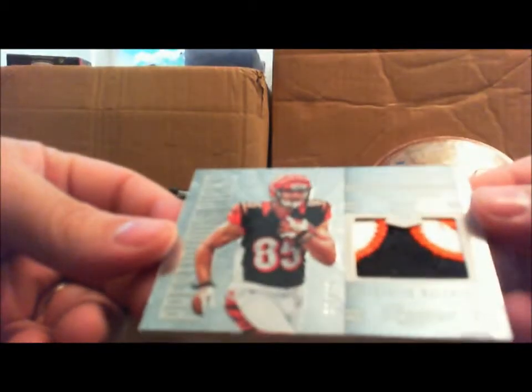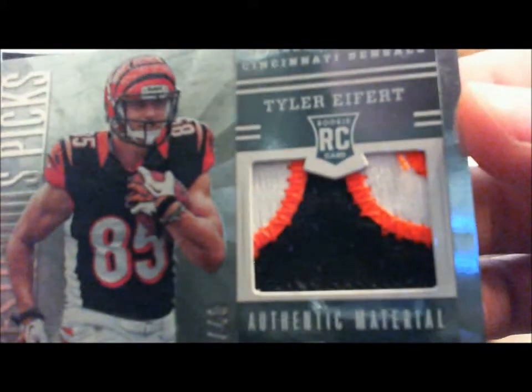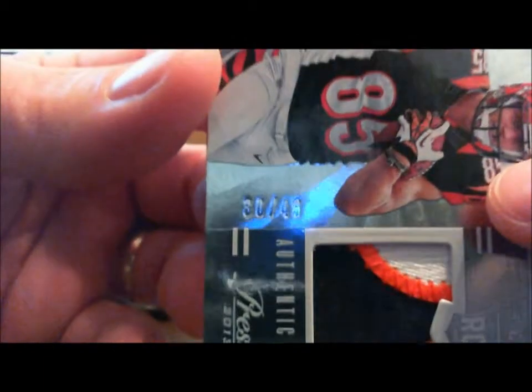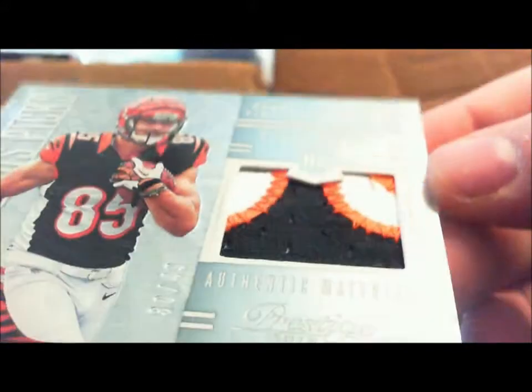Patch. Patch. Three color patch — pretty nasty patch, though. Bunch of breaks there. Number 30 of 49. I don't know if it'll zoom in there — 30 of 49, for the Bengals. That is a nasty patch.